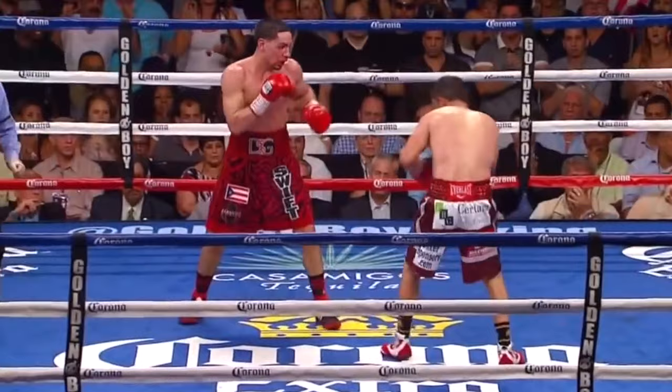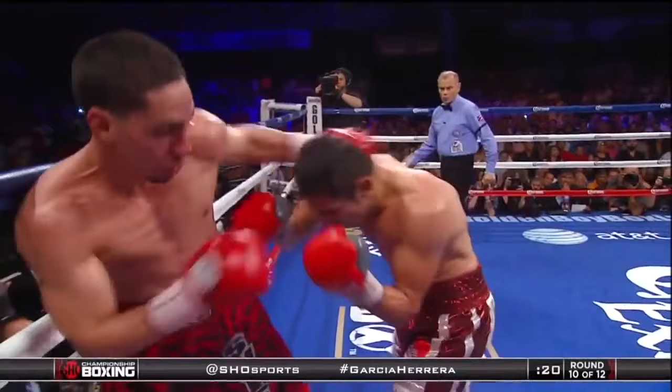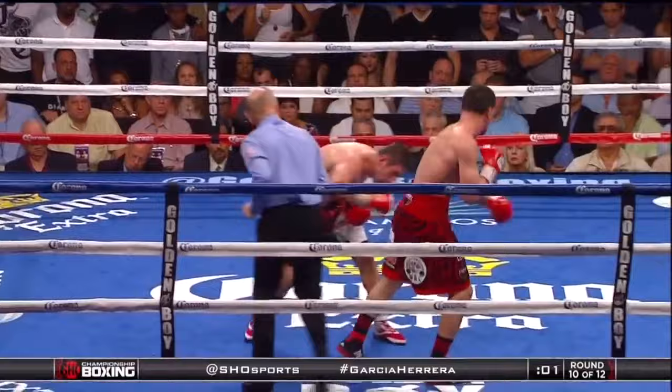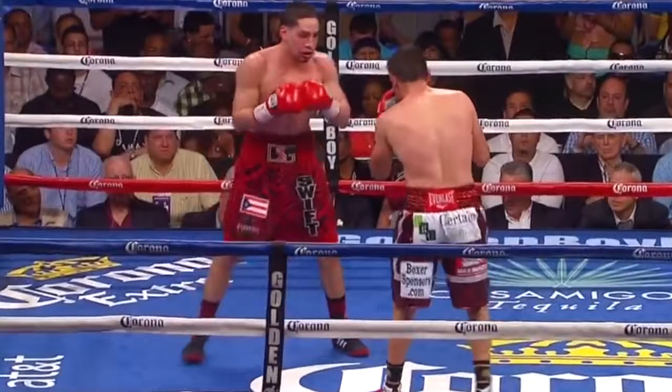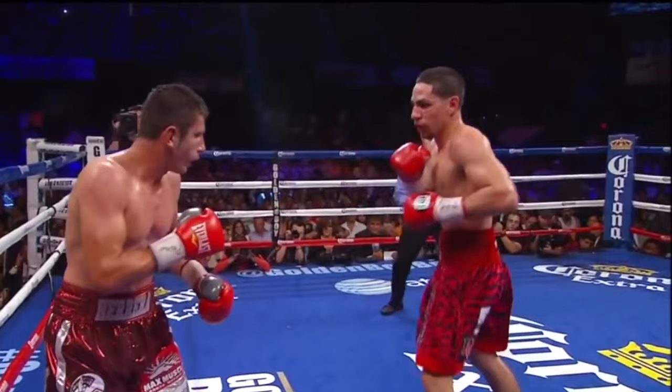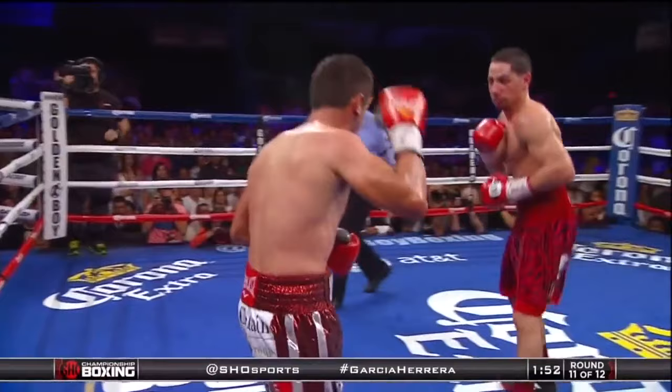Garcia nails him with the right. These combinations right here — and a counter left from Garcia. Herrera trying to batter the body, Garcia doubling over. Garcia finds himself along the ropes again. We are headed to the championship rounds. There's been a competitive battle between Danny Garcia and Mauricio Herrera. There's the jab from Garcia, Herrera along the ropes. Garcia now beginning to unload. Herrera pushes him back with the jab — just enough to keep Garcia off balance. Not that it's going to really do a lot of damage, but still annoying.